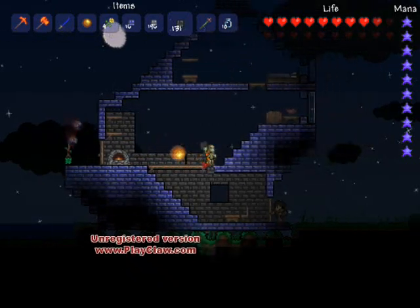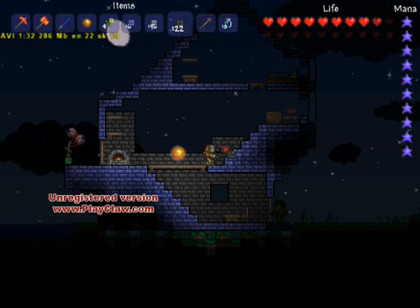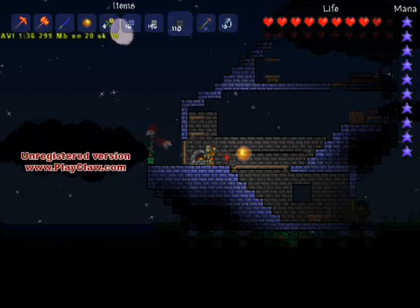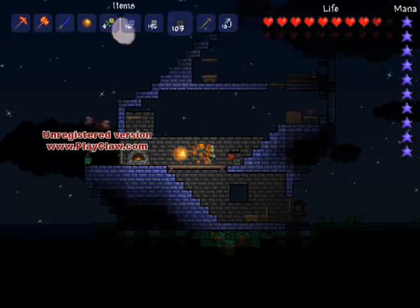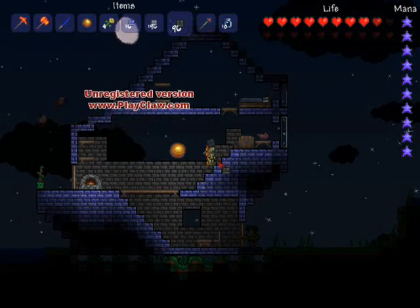Don't worry about the stuff you can't reach right away — we'll be able to get it eventually. One of the ways I like to go ahead and get it is just by doing one layer at a time, and when I can't reach any more layers I'll actually go up to the next floor and start reaching down.